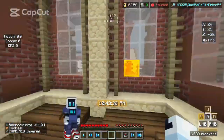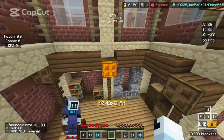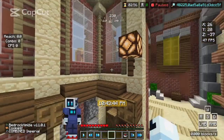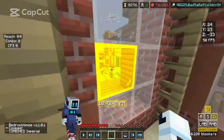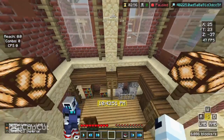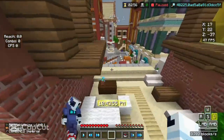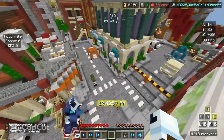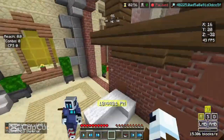A couple more things: if there's anyone up here, they're a cheater. The trapdoors can't be used as a hider anymore, so if you see anyone up there, they're either a hacker — which I don't like — or they're using some exploit up there, which is also cheating. You can't do that to gain an advantage over other players.